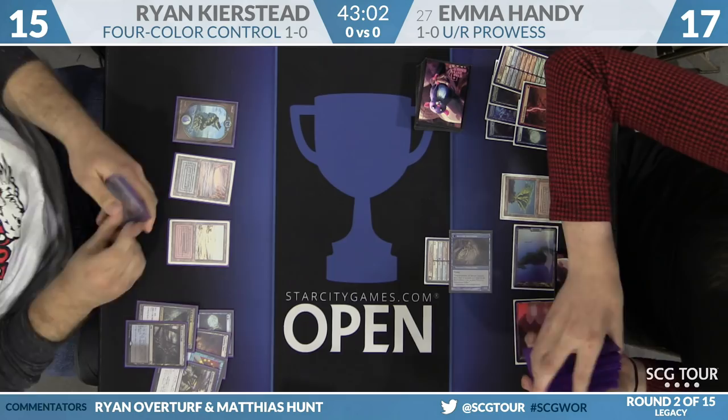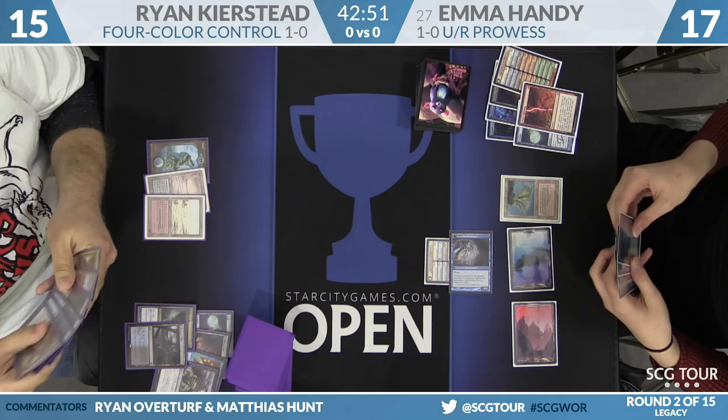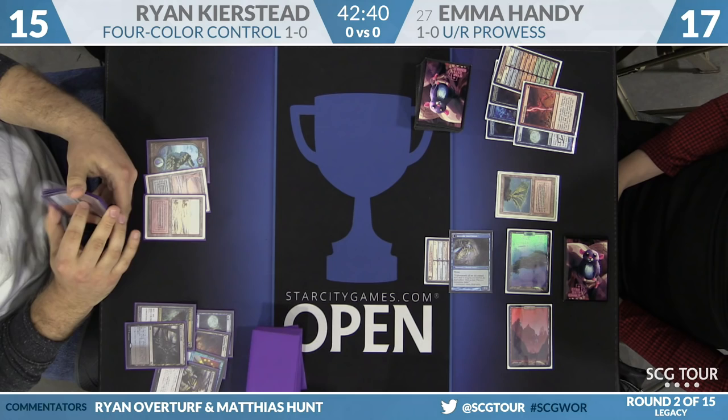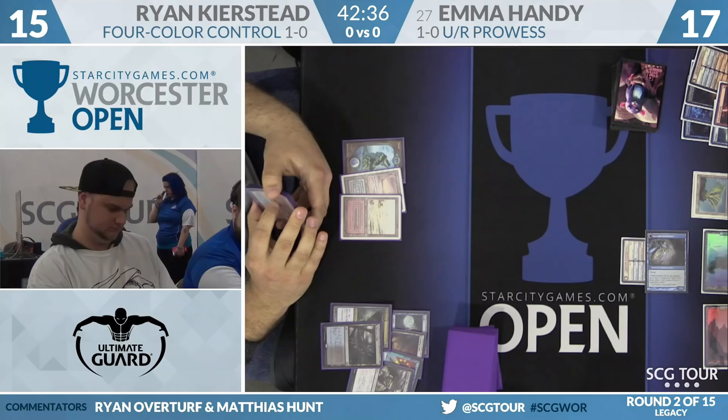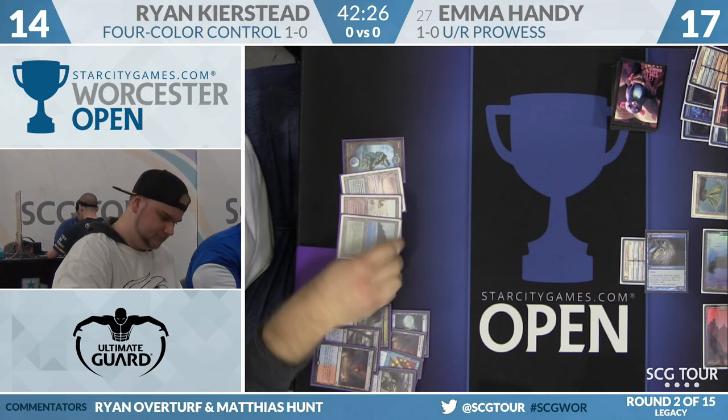I guess there are better cards he could be saving it for. One thing about Emma's build of Blue-Red Prowess — it's among the least popular Delver variants. It's entirely possible that Ryan just does not have much experience in this matchup. We'll see what kind of land he fetches with this Scalding Tarn. He only has one basic in his deck, so by virtue of that, it has to be a non-basic. He's very much playing into Price of Progress. I bet he's just not prepared for how quickly Emma can actually end a game.